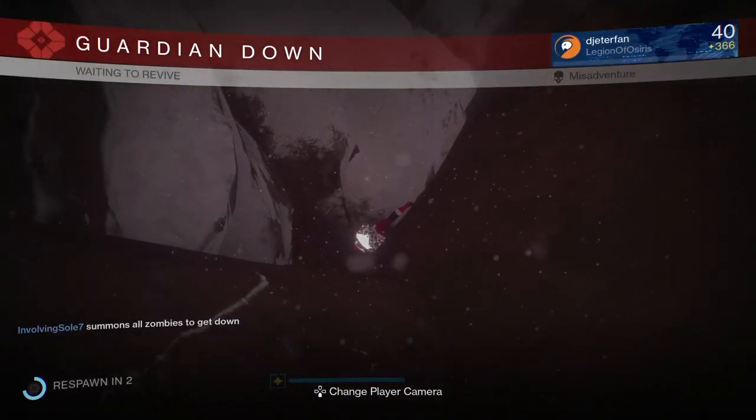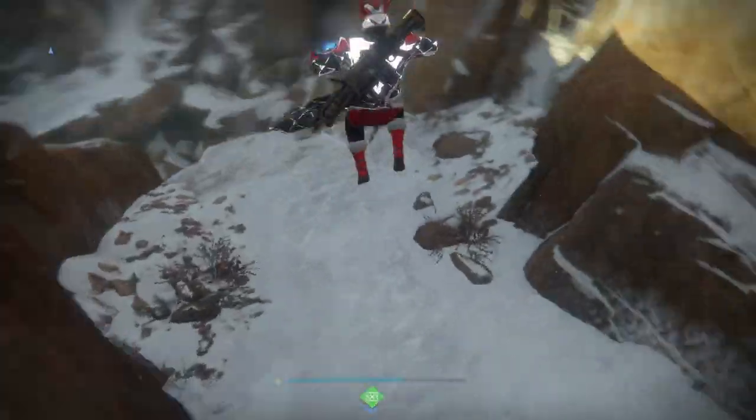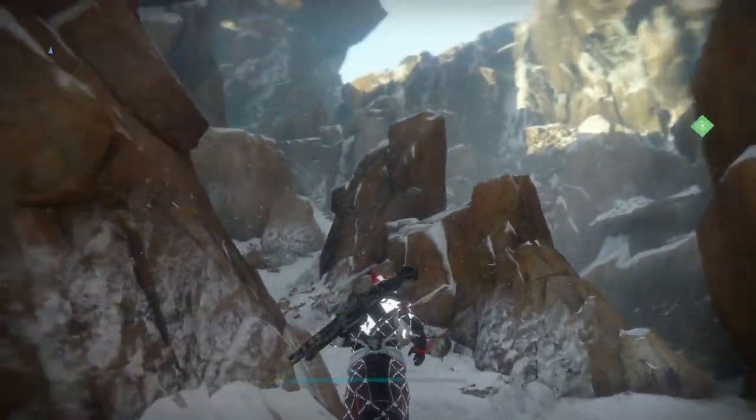And also if you die out here, don't worry — you will respawn back out here as well. So if you jump off of something trying to get into a crazy spot, because there are actually a lot of crazy spots out here, you won't have to worry about getting another key to come back out here. You can just spawn back in and you'll pretty much always be right here.